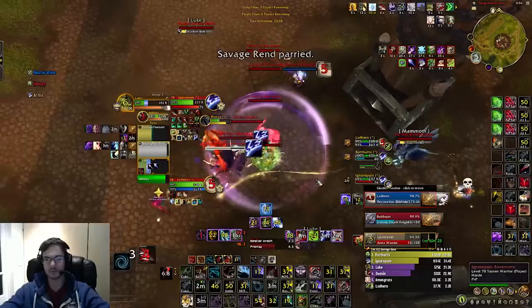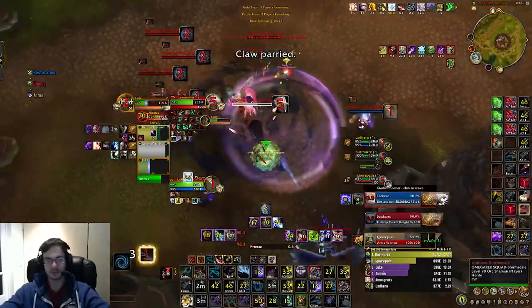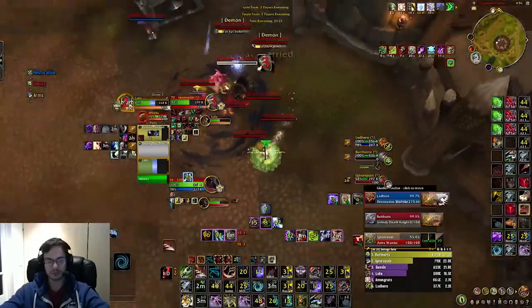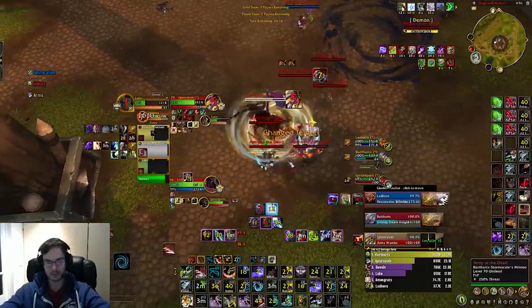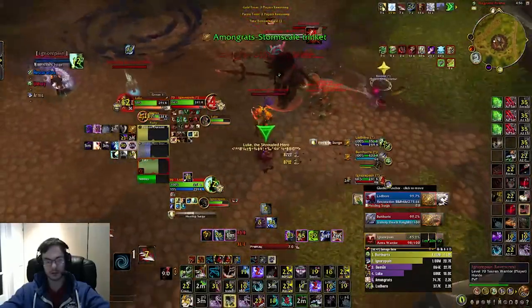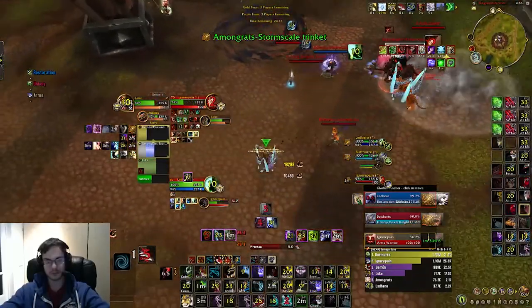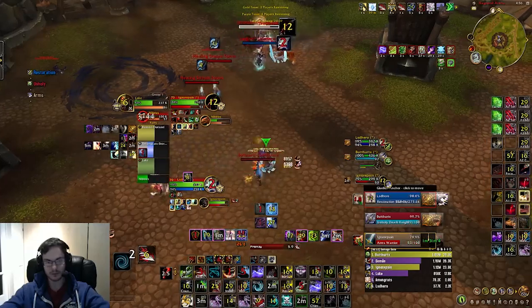We get the warrior's Die by the Sword and then put a blind onto the shaman. I use Turtle just because I didn't want to die — I wasn't on comms for these 3s so I wasn't entirely sure if I'd be safe. I use Steel Trap here to try and root something but it roots one of the DK's ghouls instead. I drop extremely low here but we get a full kidney onto the warrior. The Resto Shaman then runs into the bomb and the DK is sitting on me as well.